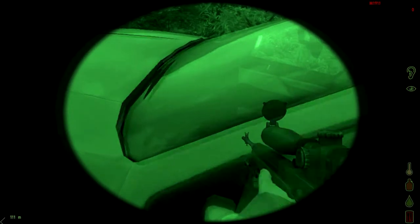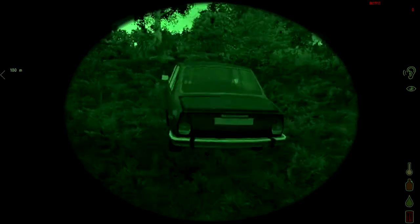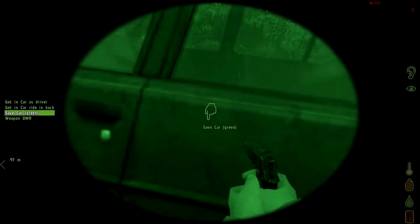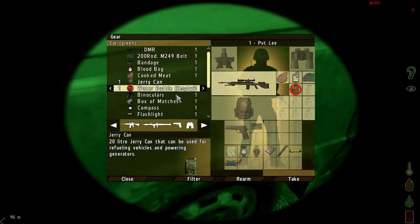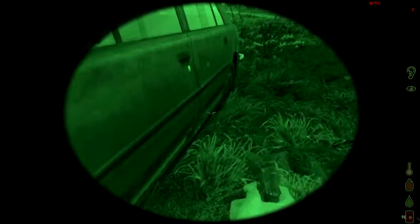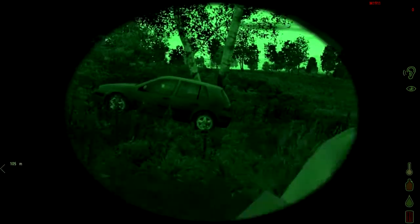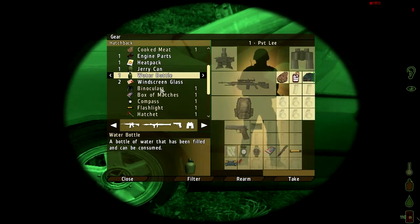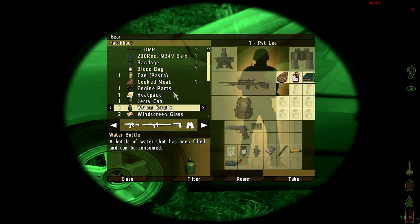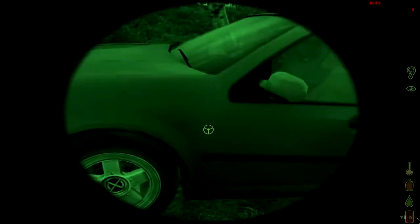Let's get out here. If you eject that will leave the engine on, and if you just get out normally that will turn the engine off. The gear has a jerry can, water, and an empty water bottle. I only have one person to drive, which isn't ideal. I think I'm going to take this hatchback to the northwest airfield — it is a lot quieter and faster.